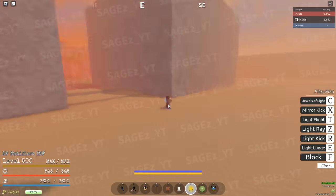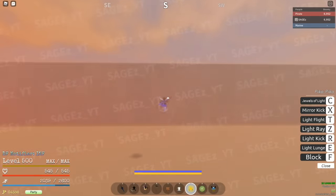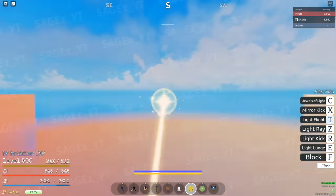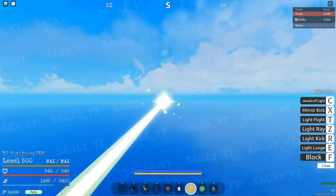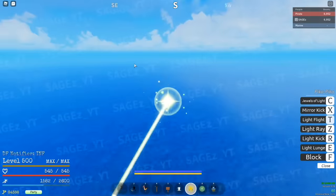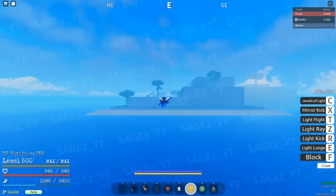Once you leave this area where you got the spirit essence, you want to go directly south. You should run into the island where you're supposed to get Hockey V2. Yep, here it is — it's somewhere on the left side. So yeah, that's how you get to this island.